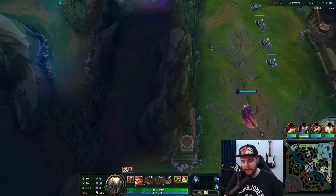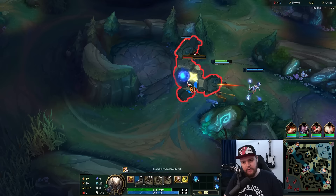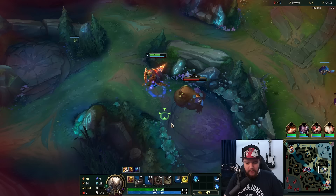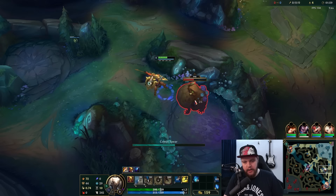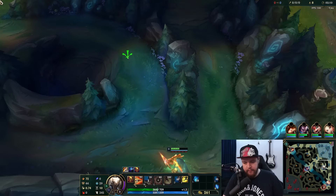Looks like I'm getting a leash - nope, never mind, he's AFK. I'll get a little bit of leash from Lux; it won't be much but it'll be something. If you get no leash at all, starting raptors is going to be the move for sure, because at that point that will be more effective for you. Take Q into W - you can also take W into Q, it doesn't make a huge difference.